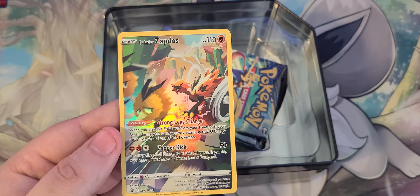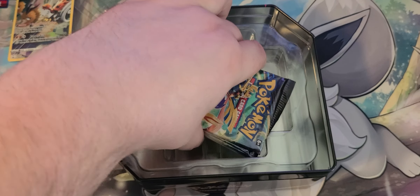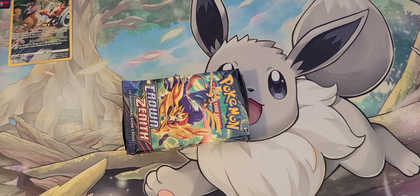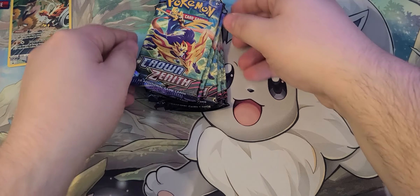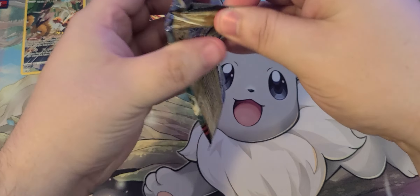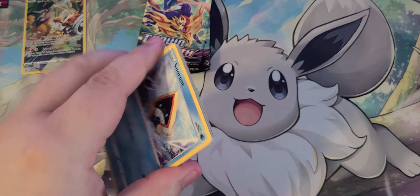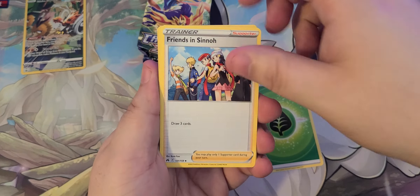Tossing the tin art to the side — it comes with five Crowned Zenith packs. Let's see if we can pull any hits. Pretty simple tin. Trying to get my hands on the last one, we'll see.